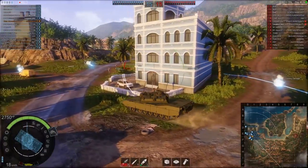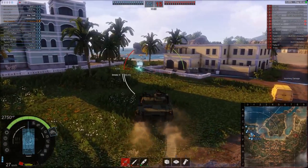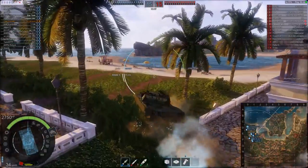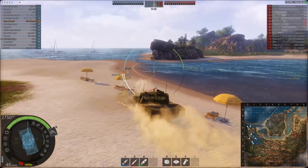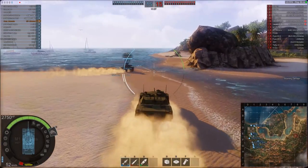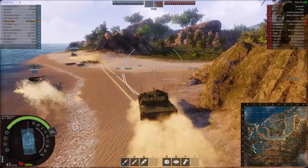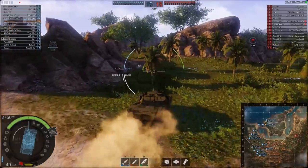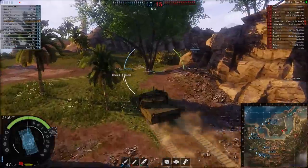I'm on a map I've never really played before - I've played it one time before and got absolutely wasted because I didn't know where I was going. This time I hope to not make the same mistakes. On the top of the map is a big beach and water area, and it seems like a little island-ish type place with big hills and valleys. There's a lot of opportunity to get hull down and flank - it's pretty interesting.